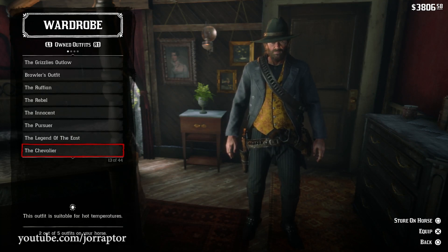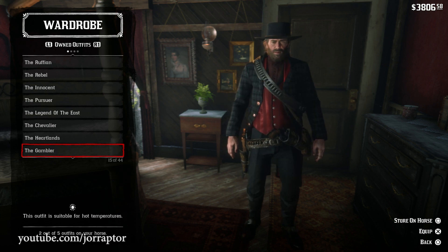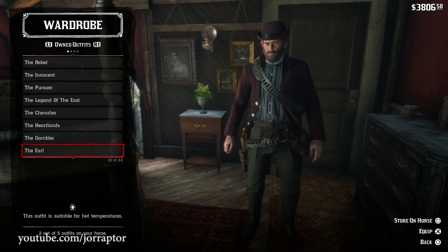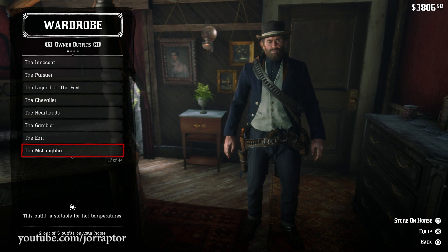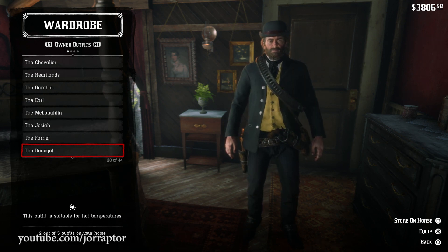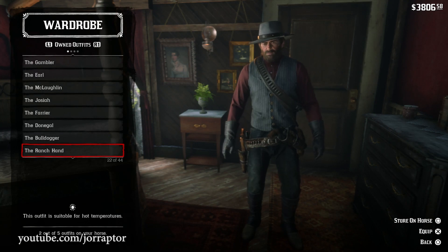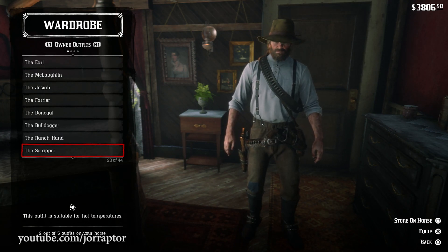After that you get outfits from the general store in Rhodes. I really like the Gambler one, and I'm impressed by the amount of outfits in the game and that they are all cosmetic. So you don't have to worry about wearing the best outfit all the time — just go with the look you want and change outfits on your horse. I really like this system.